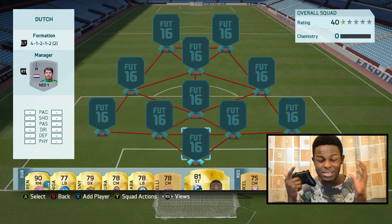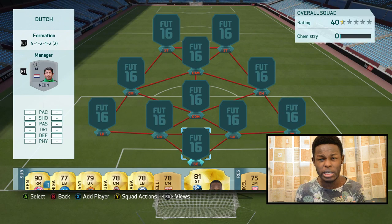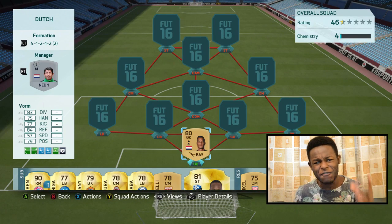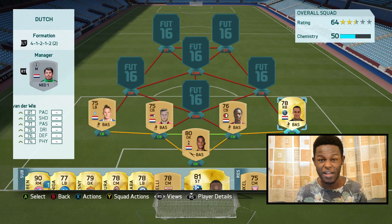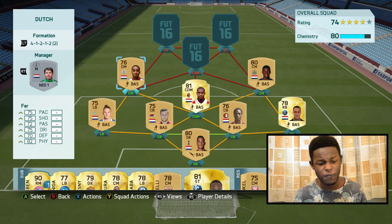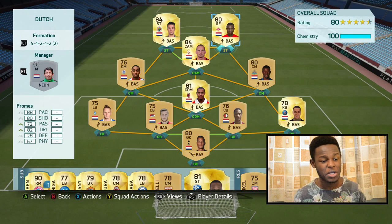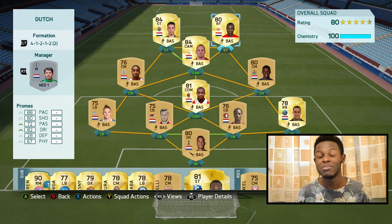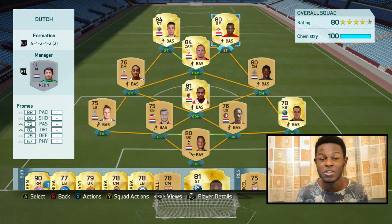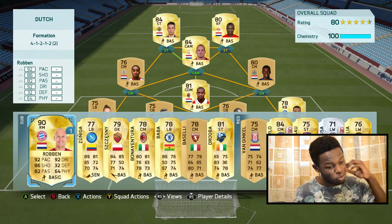Today I'm using the 4-1-2-1-2-2 variant formation — really defensive, really strong central formation. I love using it, and especially with this team it works really well. Starting up as the keeper, we have Zoet. Back four we have Kongolo and Van de Wiel. Central midfield we have Fer, De Jong and Wijnaldum. To finish off the squad we have Schneider, Van Persie and Promes. The team goes for around 8k to 10k coins, so it's fairly cheap — under 10k on Xbox and around 10-11k on PS.